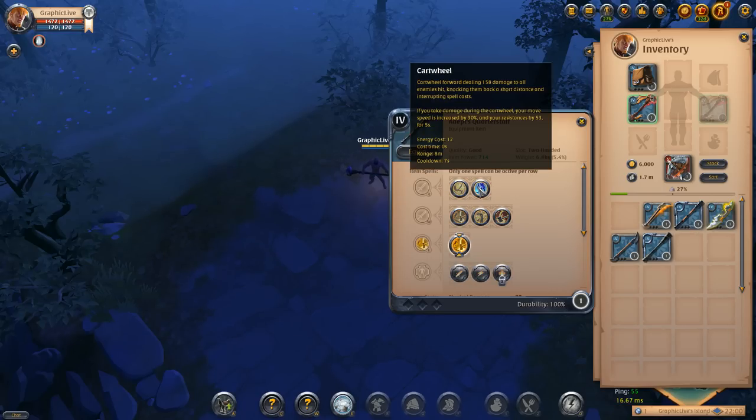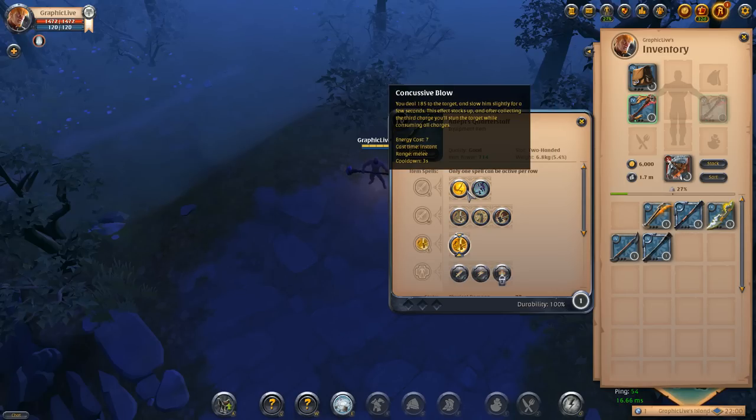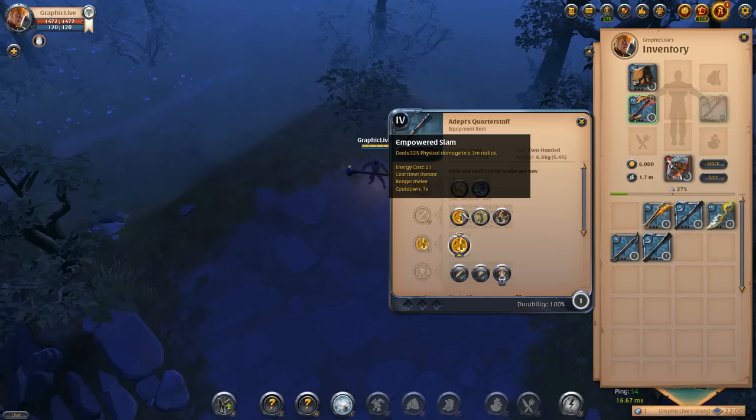The cartwheel moves you forward dealing 158 damage to all enemies hit, knocking them back a short distance and interrupting spell casts. If you take damage during the cartwheel, your move speed is increased by 30 percent and your resistances are increased by 53 for five seconds — very strong, makes you a little bit tankier. If you're trying to be tankier that would be the option for you. If you're in a 2v2 hellgate and want to keep them stunned or CC locked, you're going to want to use the concussive blow.